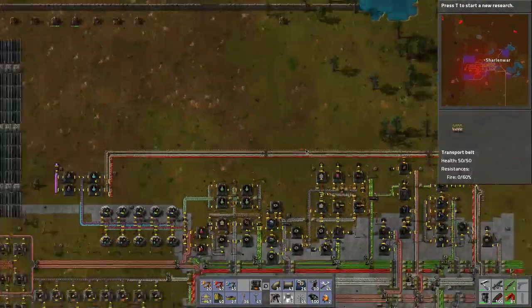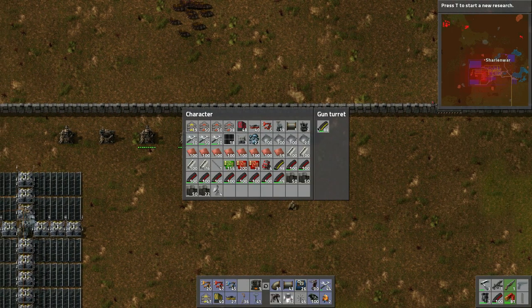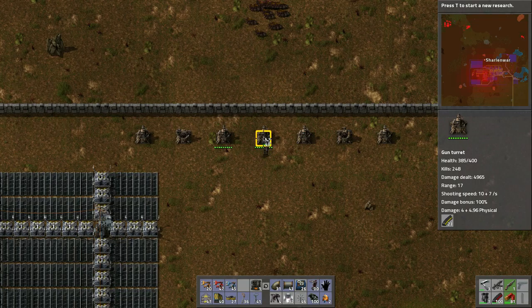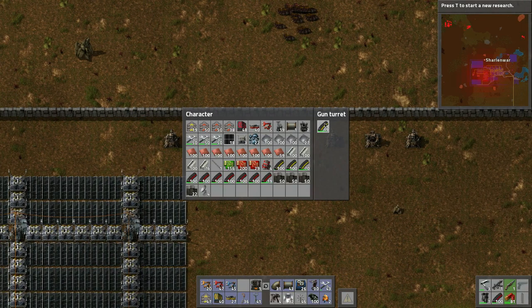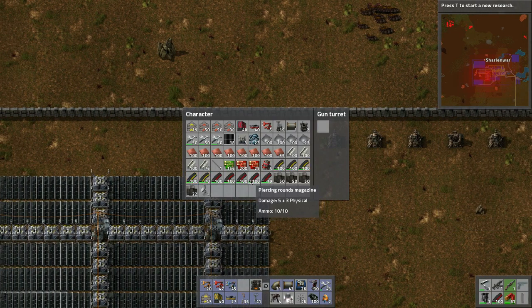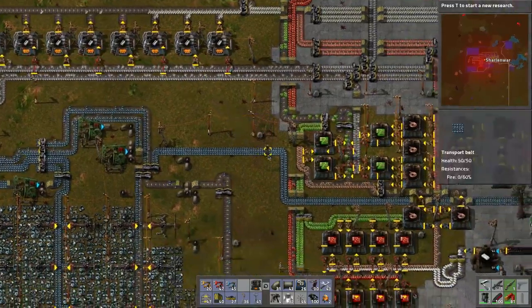The turrets are starting to get damaged up here. Let's think about doing bullet damage research. We need to replace the ammo with better ammo. Since it's spitters causing the damage, we'll probably have to take out these bases up top. We'll use this old ammo up first — just because why not — and then do a little trip to take out some biters.